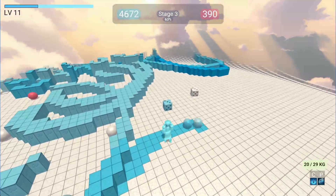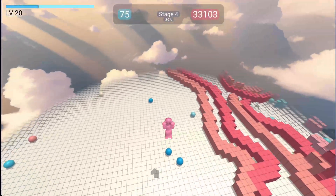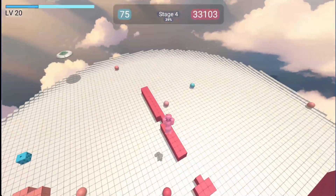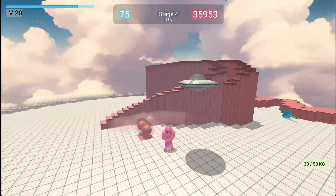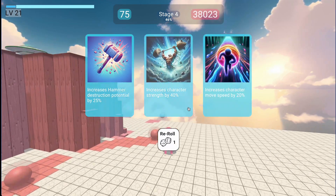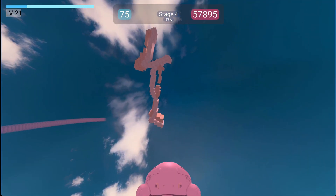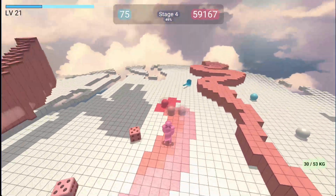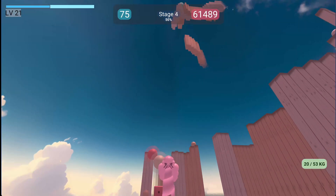So this is the new feature that I added — it's a UFO. How it works: if you touch your building, it's going to rise the building.